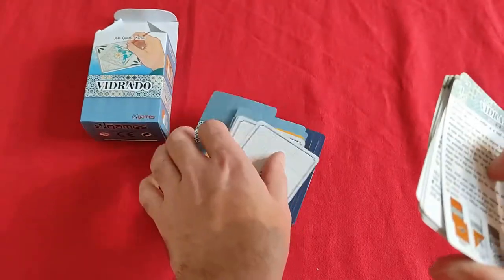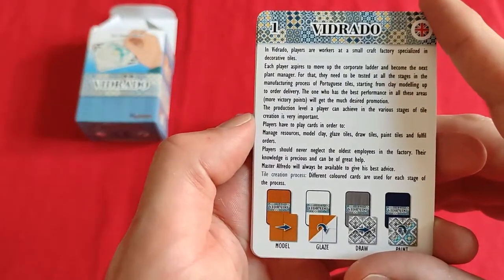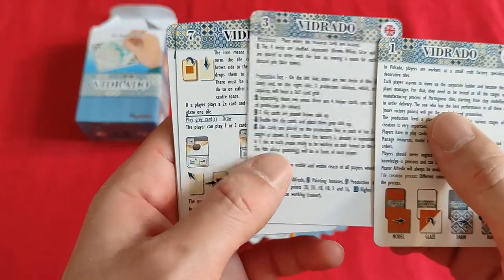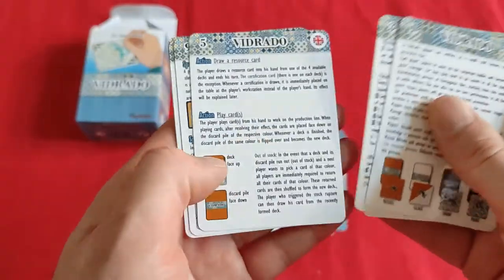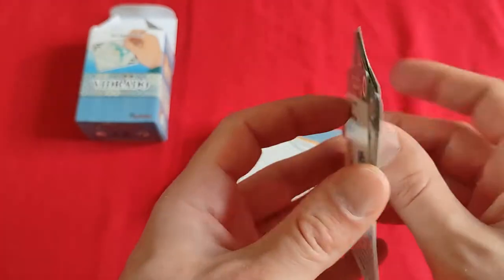That's a lot of rules to be in these cards. So, in Vidrado, players are workers at a small factory specialized in decorative tiles. We have set-up instructions, warehouse, thematic description of resources, rules, and benefits of producing tiles.